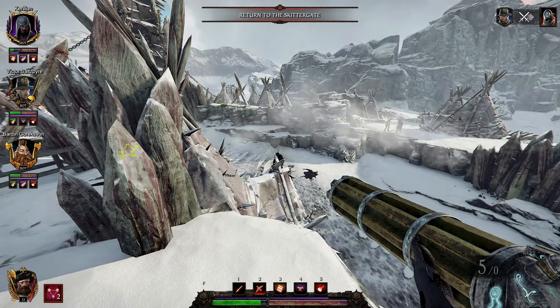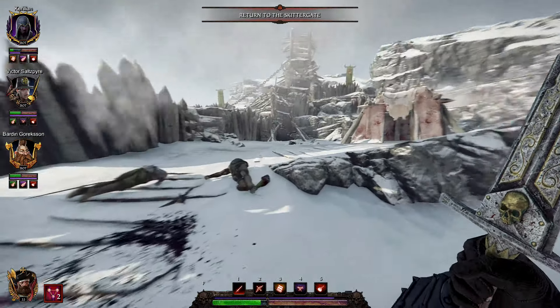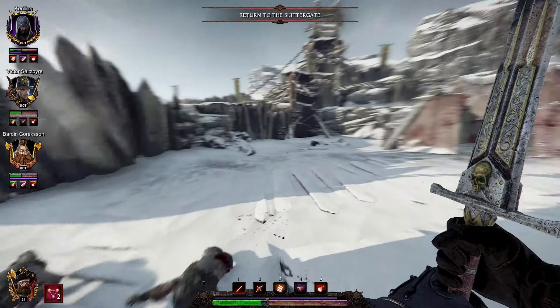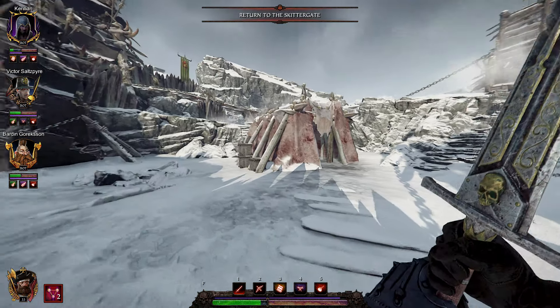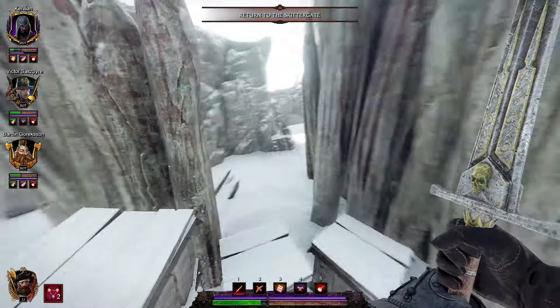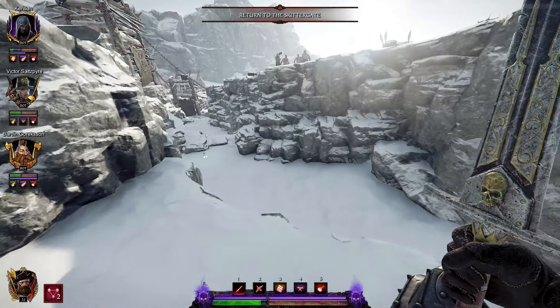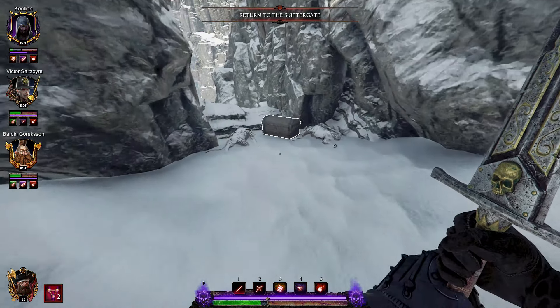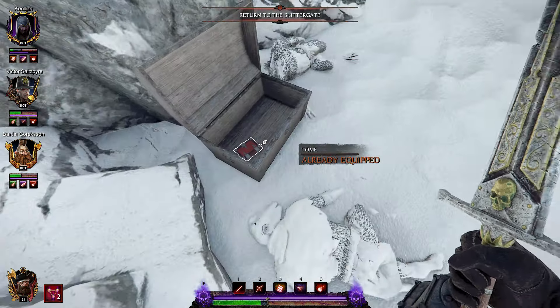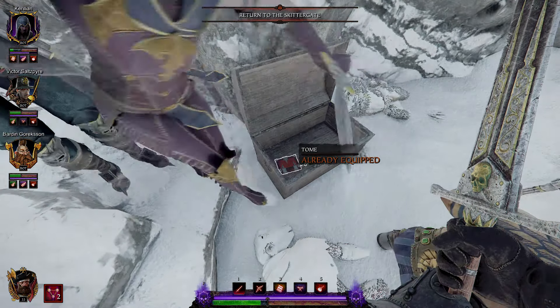Now to get our third and final tome. Once you get to the camp and reach this area, you see a tent and you have to get past it and go to the left. There you see a few boxes — jump over the boxes, jump down, go to the right, and there you find your third and final tome. Thanks for watching guys and good luck in Vermintide!